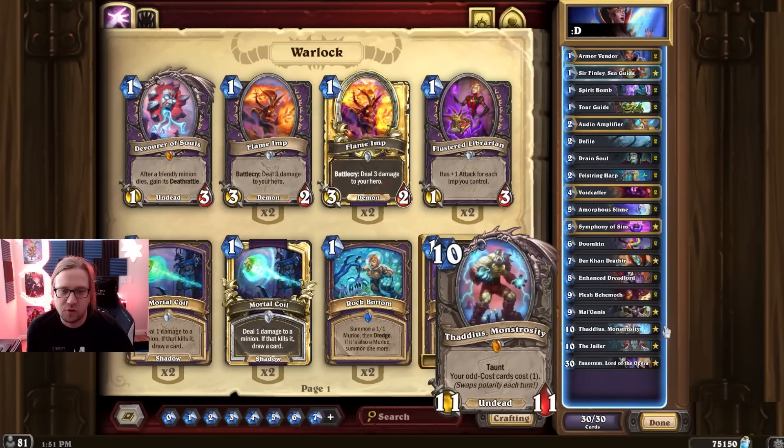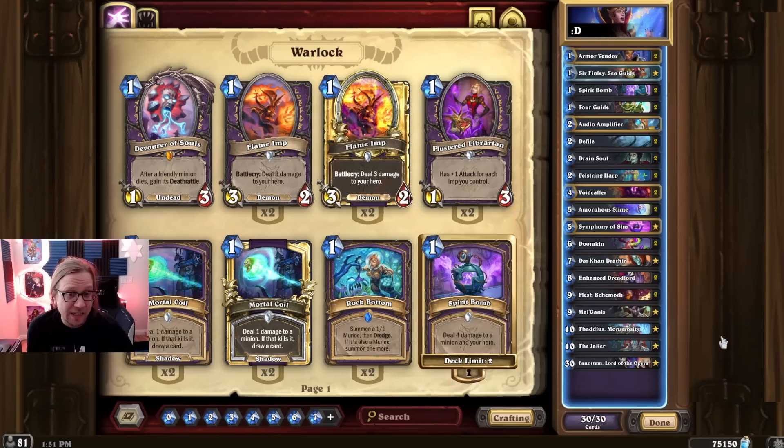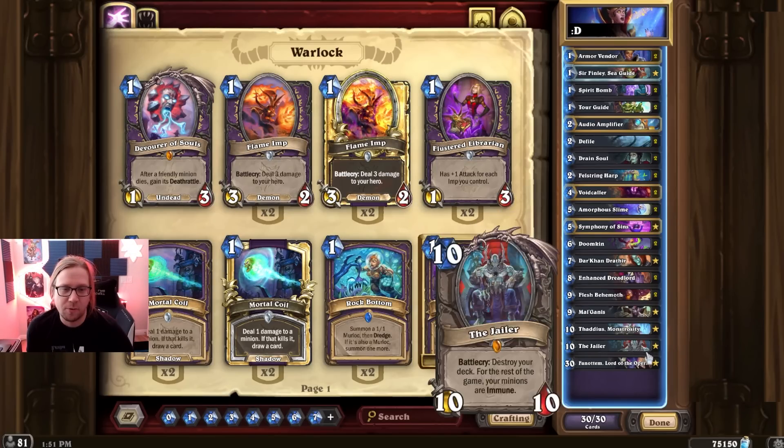With Tadeus you can also sometimes cheat out stuff — Mal'ganis after Jailer. If they don't have a board clear, you just win.